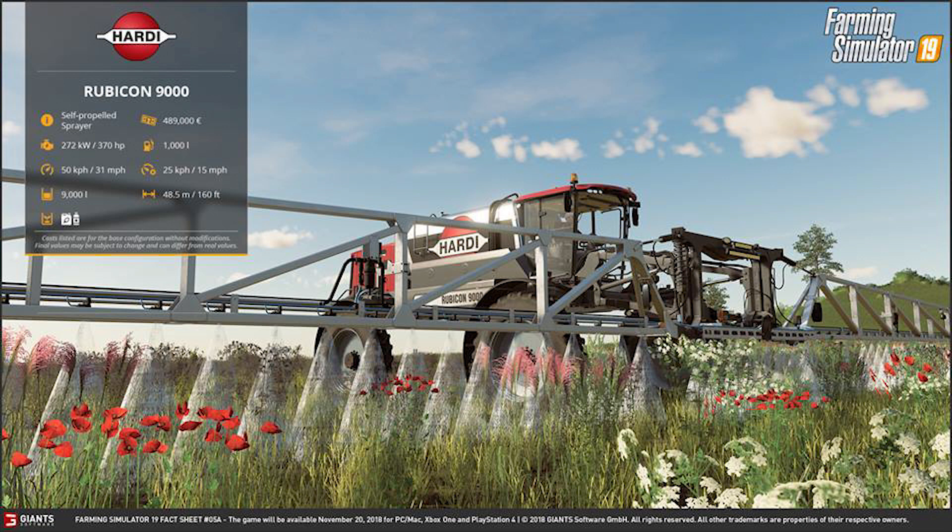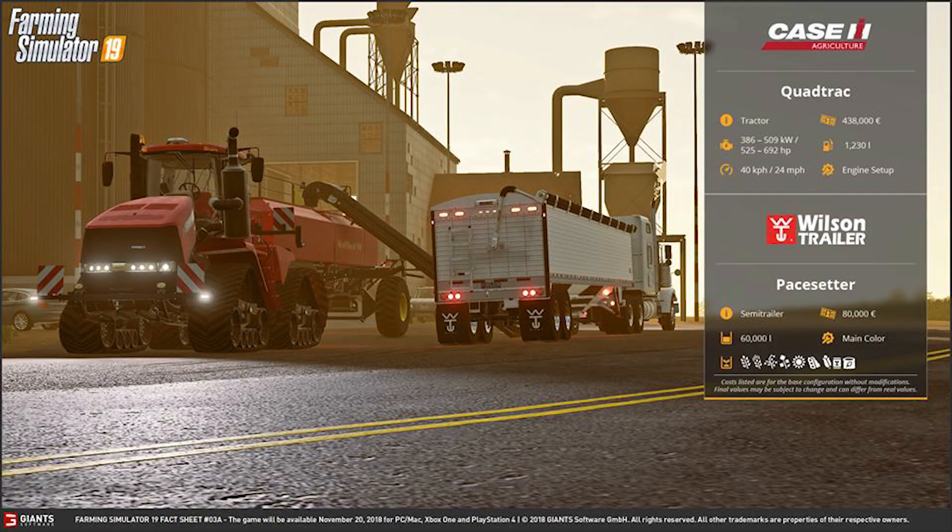The Hardi Rubicon 9000 costs a whopping $489,000. It has a 272 kilowatt, 370 horsepower engine and holds 1,000 liters of fuel. It has a road speed of 50 kilometers per hour or 31 miles per hour, and a working field speed of 25 kilometers per hour or 15 miles per hour. It holds 9,000 liters of spraying chemicals, with a 48.5 meter or 160 foot working width, and carries liquid fertilizer and weed killer.